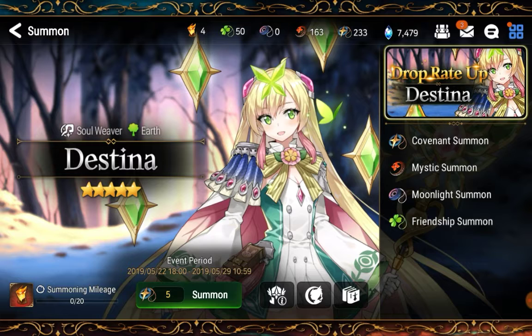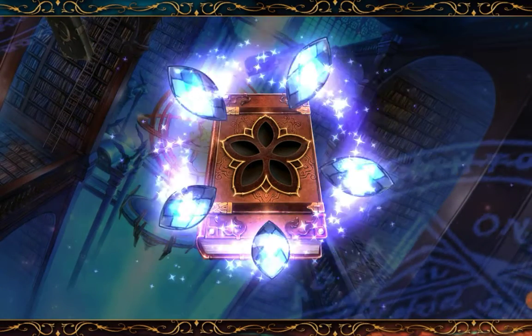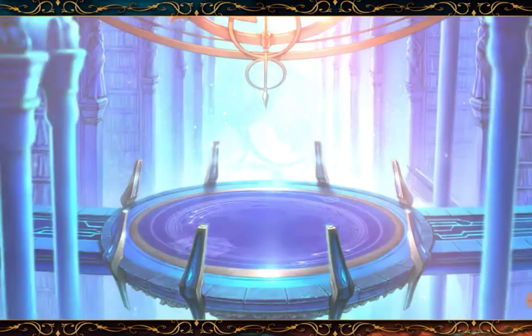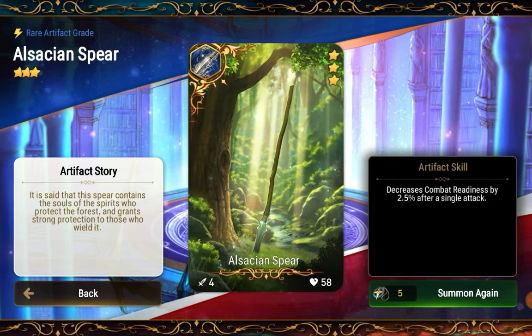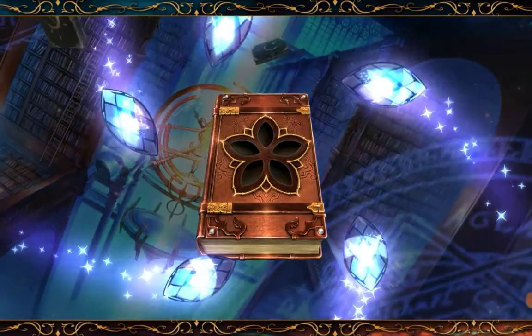Let's begin summoning — I have 233 starting bookmarks, so let's see if I can get Destina. The first pull is an artifact, by the way. I'll post this video because I'm sure I have less than 240 hero inventory. This first pull is just an LCC artifact.